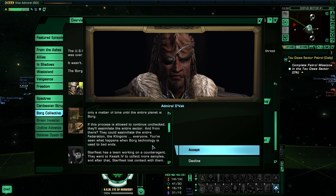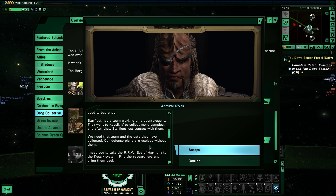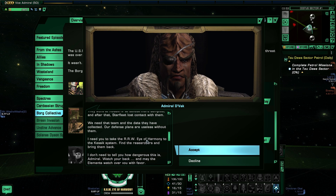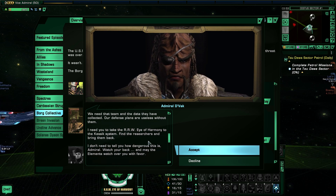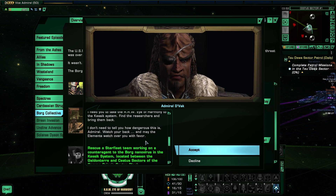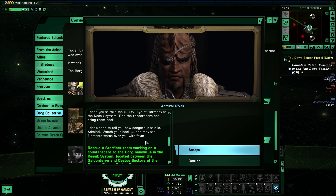You've seen what happens when Borg technology is used to bad ends. Starfleet has a team working on a counter-agent. They went to Keswick IV to collect more samples, and after that Starfleet lost contact with them. We need that team and the data they have collected. Our defense plans are useless without them. I need you to take the RRWI of Harmony to the Keswick system. Find the researchers and bring them back. I don't need to tell you how dangerous this is, Admiral.